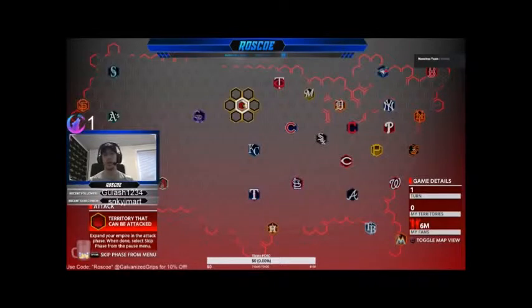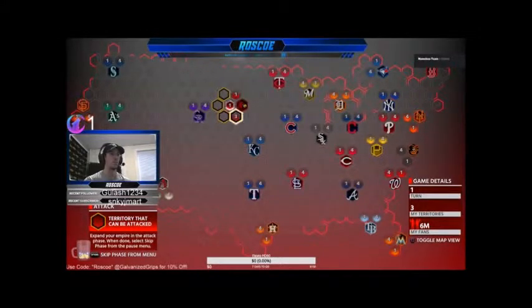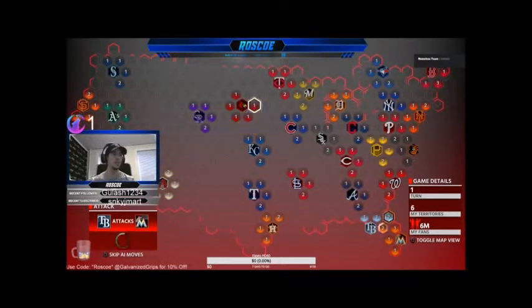So we're going to get right into it. You get five fans to start. First thing you want to do is surround your base — that's always the most important. Surround your stronghold — that's the easiest tip.